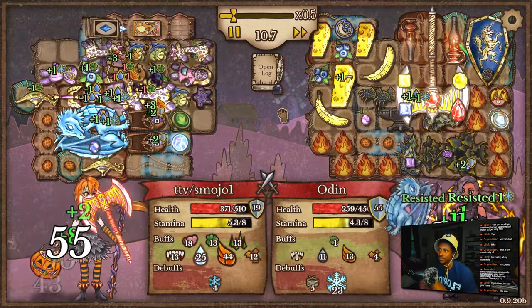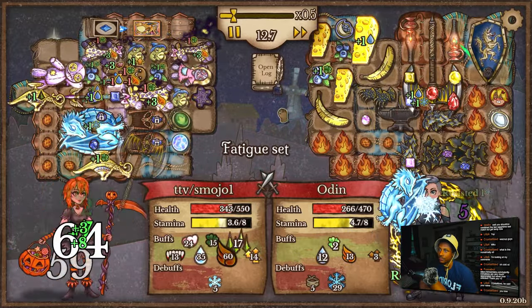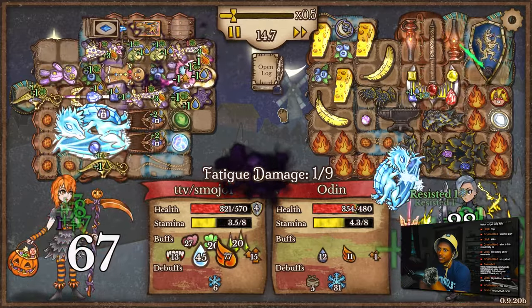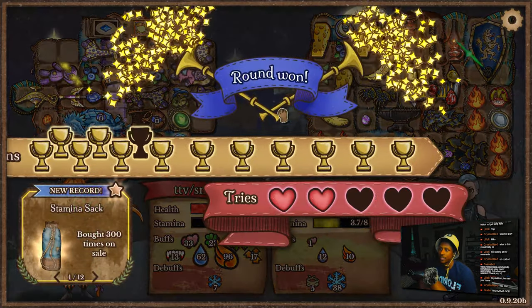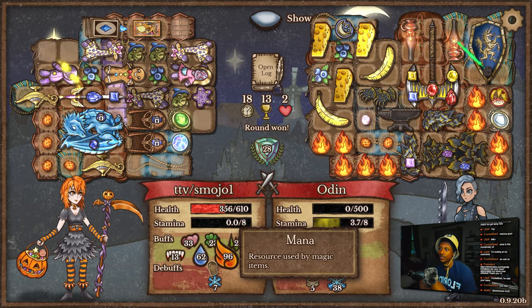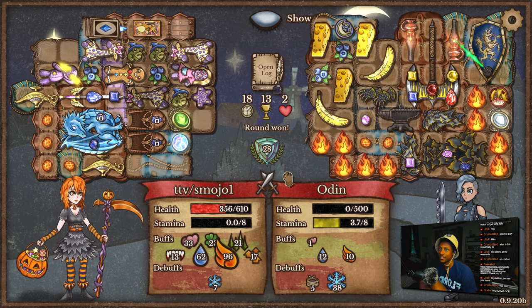I need a lot more heat than that, my friend. We can do this. Just keep making them colder. He can heal if he wants to — that's fine. Nice. How did he remove some of my heat? Somehow. 38 cold.